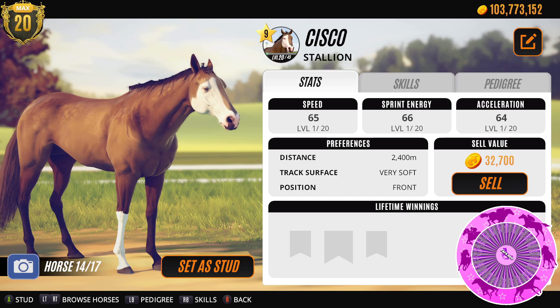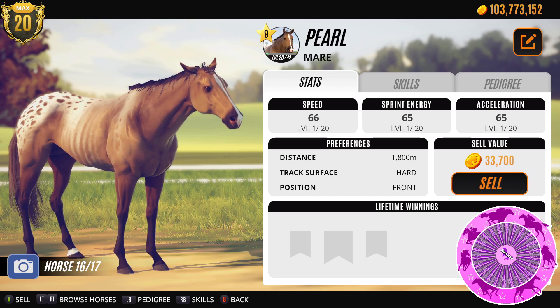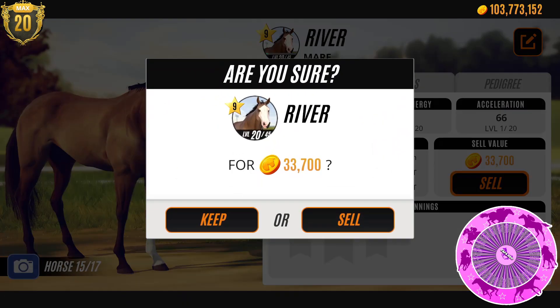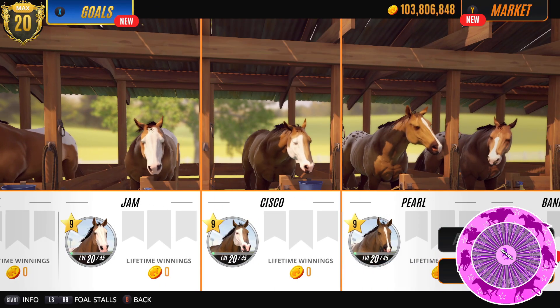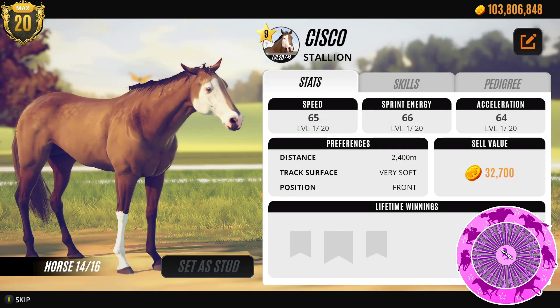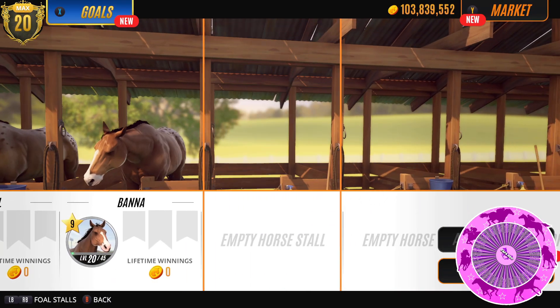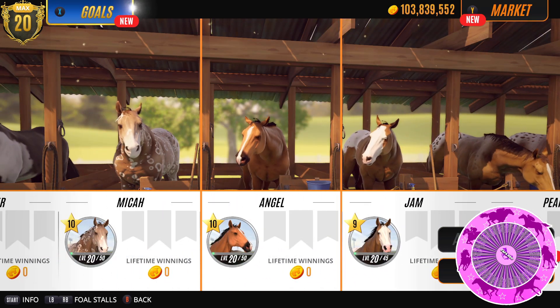And then what about Jam? I kinda like Jam. Cisco, River — Pearl is nice and Barna is nice. I think I'll probably keep these two and let River go, as that coat is quite plain, nice face marking though. And then I think Cisco could probably go as well. Bye bye Cisco. That's 3 stable slots free and we're going to do some breeding. Let's go to the breeding stables and select our horses.